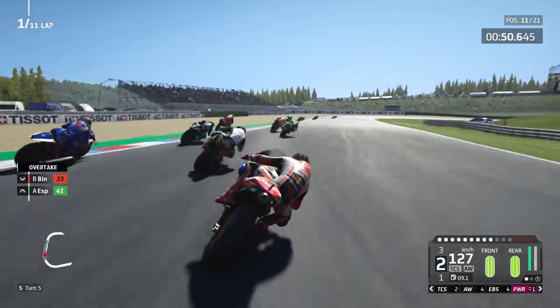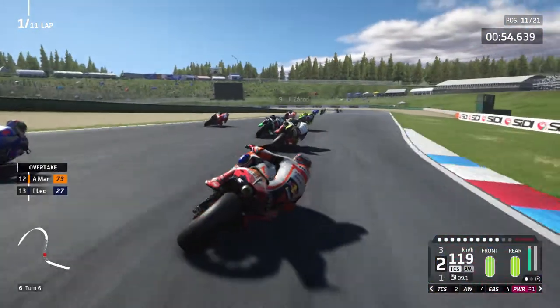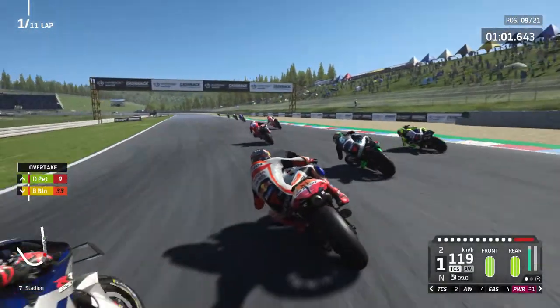Through turn 4 trying to pick up the power, but contact with Danilo Petrucci — we've lost a wing on the left-hand side already. That is going to make our 50% race even more difficult, especially with the AI domination at this track. We're stuck down in 11th with damage from hitting Petrucci, but we're past Alex Rins now, who's struggling a little bit.